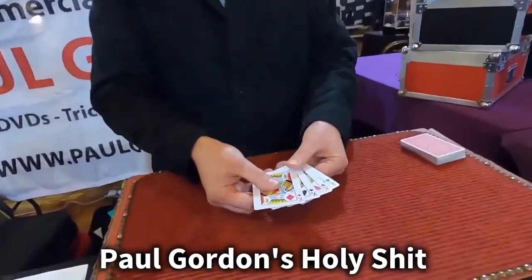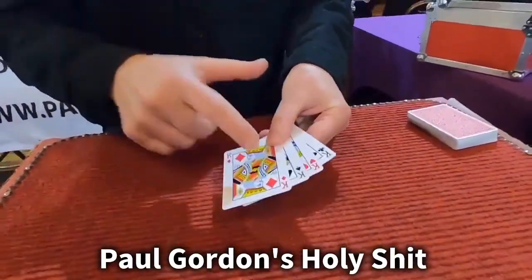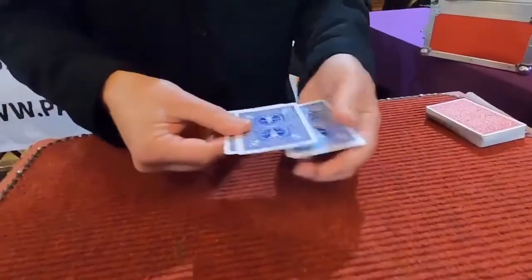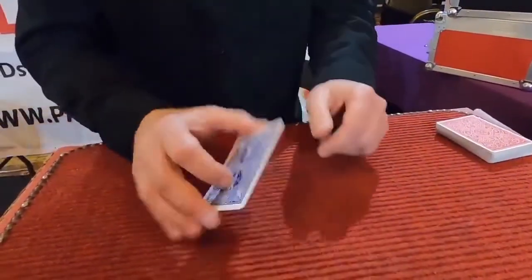I've got four playing cards here, the four kings. The king of spades is the one to watch — it's second from face to the packet. If I turn the packet face down and reverse the order, it should bring it to second from top. But because I'm cheating, it's actually on the bottom.